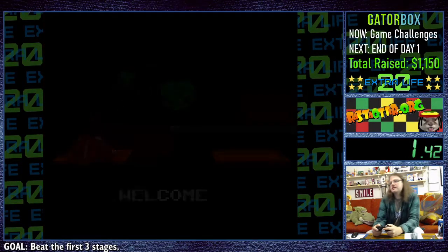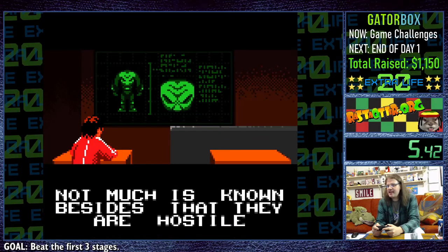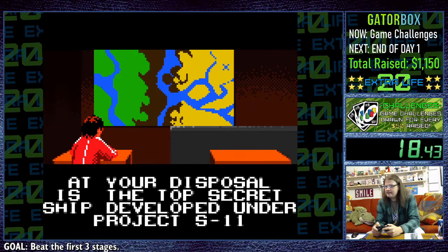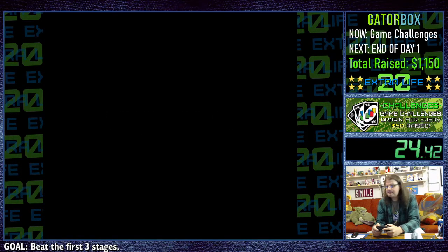Welcome! On screen you can see the enemy threat — not much is known besides that they are hostile. In order to avoid the interception of our tech docs, we need you to deliver them personally to our forest base. At your disposal is the top secret ship developed under Project S11. Good luck.